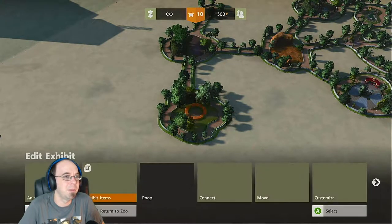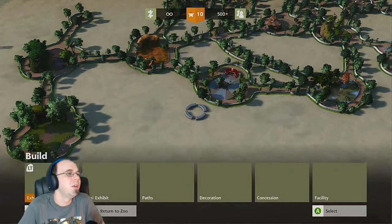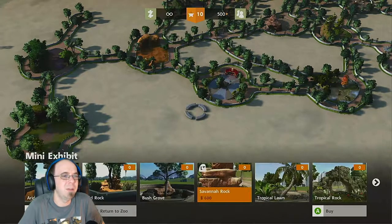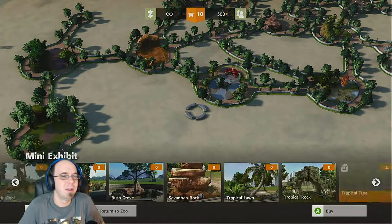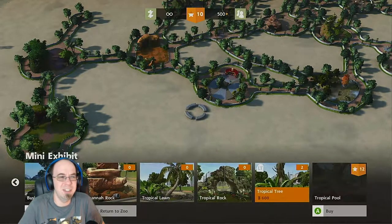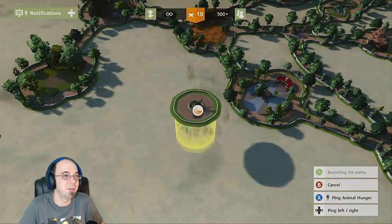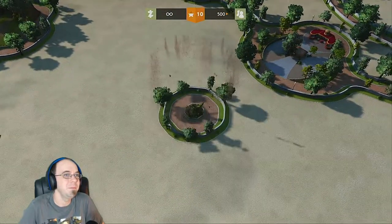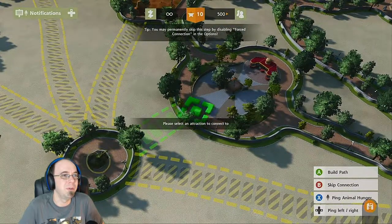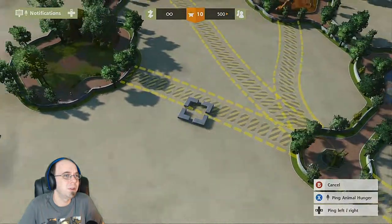Let's build a mini exhibit then. What would they want is the question — panda bear, probably like a tropical tree? Worst case scenario we could put more sloths. Let's connect it to our burger joint, and also to this.